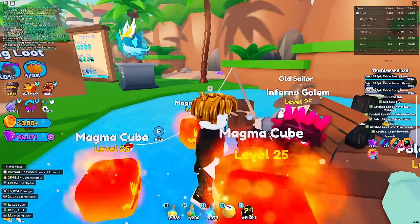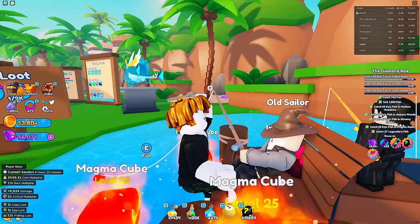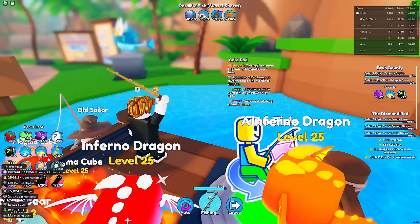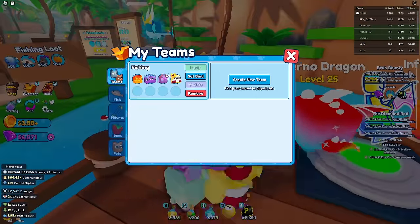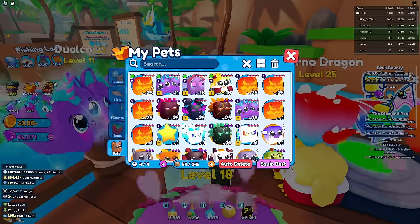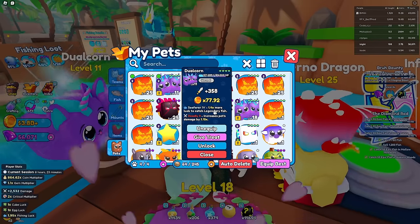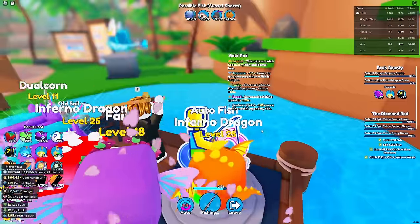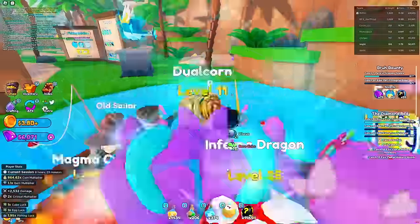We've got a fishing team just for doing all of our fishing quests with the old sailor man - he was the last NPC we met. We do the quest with him and he gives us a better fishing rod. My current fishing rod is the golden one, which fishes pretty fast. With my fishing team, the whole reason to have it is that it has Seafarer luck - all of these pets have Seafarer on them, with one having Seafarer 4, giving 1.4 times more luck to catch legendary fish.